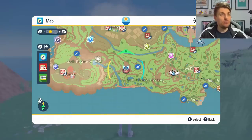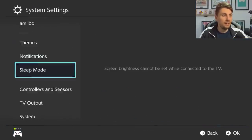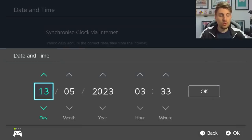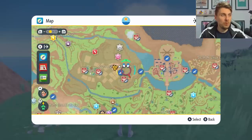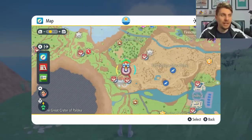If you want to farm this raid for high-cost items, after beating it you normally have to wait 24 hours in-game before another Tera Raid event appears on your map. You can skip this by going to your Home menu, then System Settings, then System Date and Time — make sure synchronize clock via the internet is off. Go into Date and Time, don't change anything, just click through and press OK. Come back into your game and all your dens will respawn, letting you locate the seven-star Tera Raid again and farm away for as many items as you want.